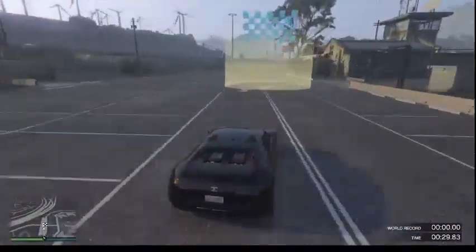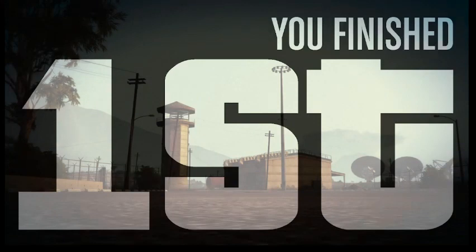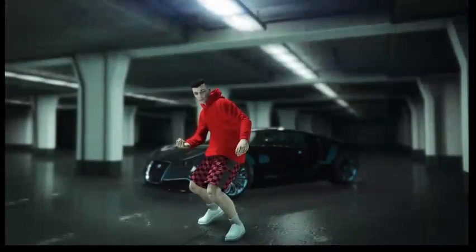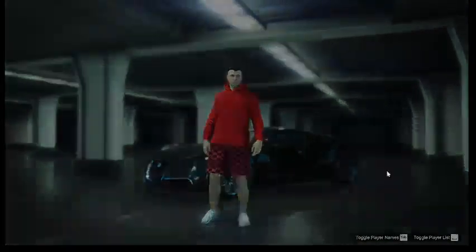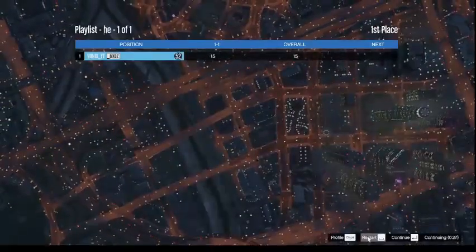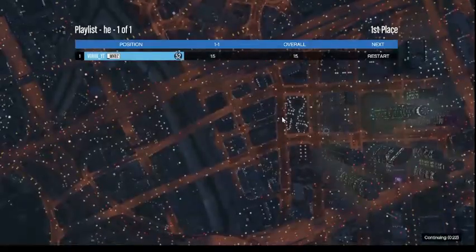Now as you're coming up to the end, it should not take that long — it should take around 25 to 30 seconds to finish. Once you finish, you'll get this screen. It'll come up with your money and your RP, like it tells you how much you get. And obviously you'll get the bit where your character's emoting because he won. Then you just want to like the race. And then on this bit, you want to click the Restart button and then wait until the timer down at the bottom right goes to zero.